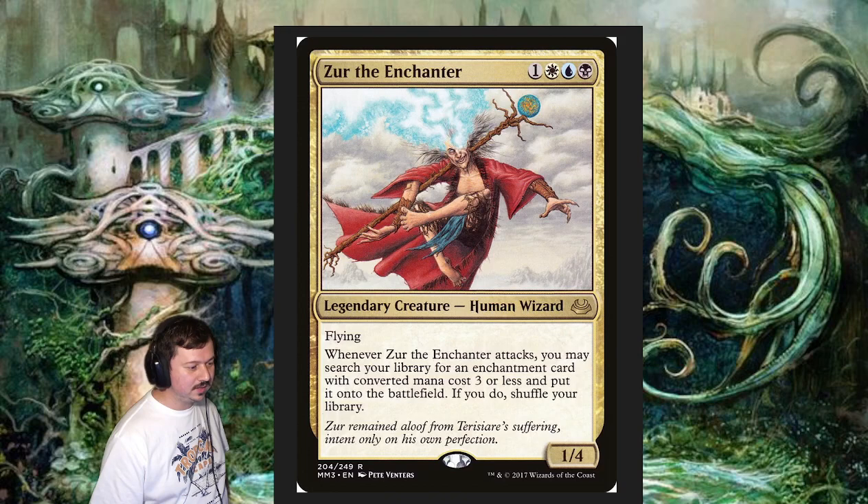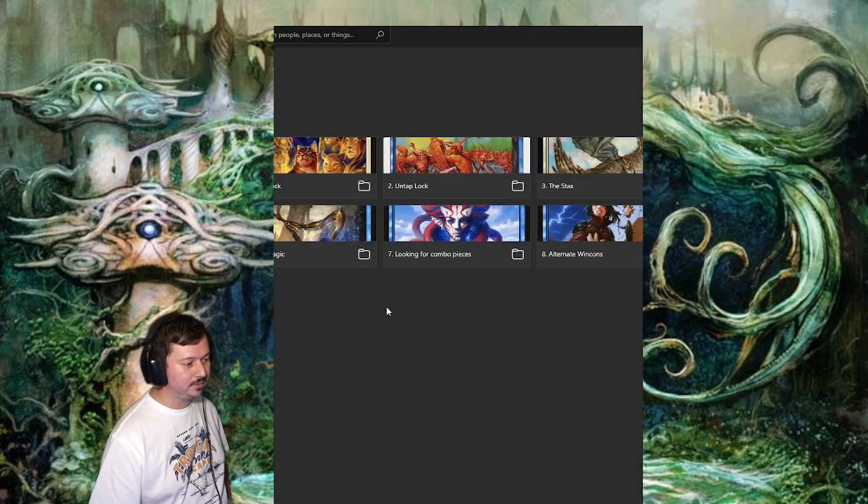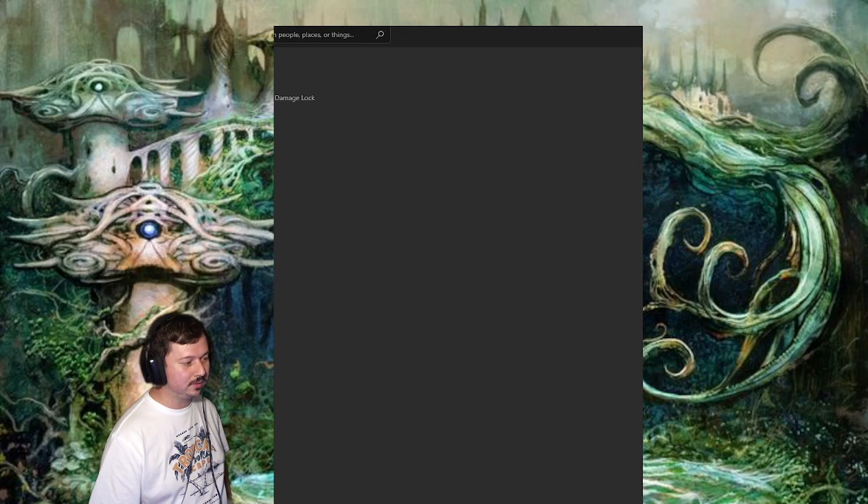What this deck aims to do is resolve Zoo the Enchanter, then next turn have it attack and bring out an enchantment with converted mana cost three or less onto the battlefield and interact through that. The deck is not completely commander-centric, so it doesn't rely on the commander every turn, but if it resolves and you attack with it, it does gain you a lot of value, which is the point of most Zoo the Enchanter decks.